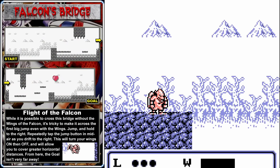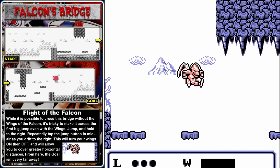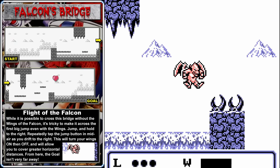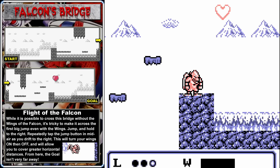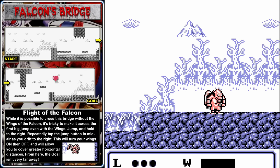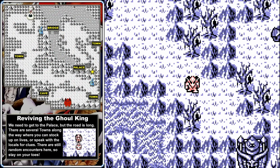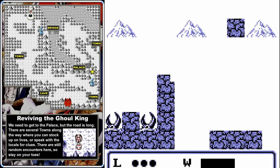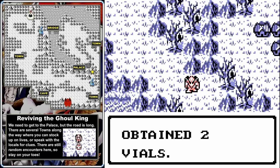Once you've done that first jump at Falcon's Bridge, the rest is quite simple. Just don't fall into the lava — although you can now sustain one hit from it. From here, make your way to the palace. There are more random encounters, so conserve your lives as the palace can be difficult. You'll handle an easy encounter — just take out one ghost — and then we've arrived at Darkoen's Palace.